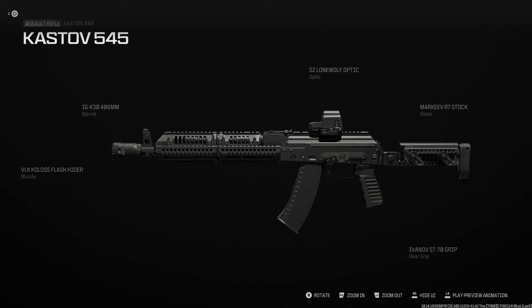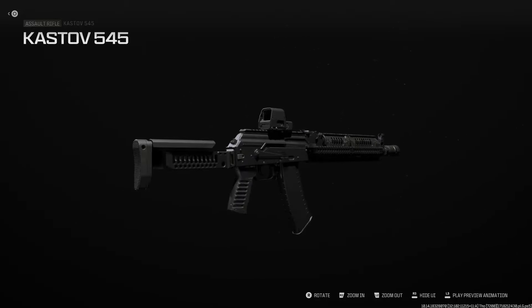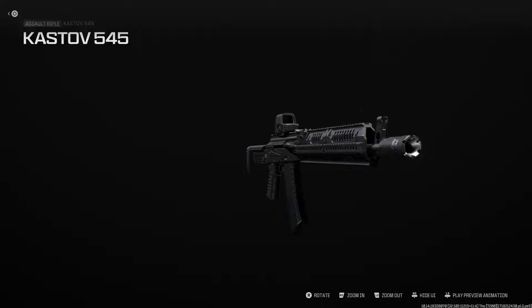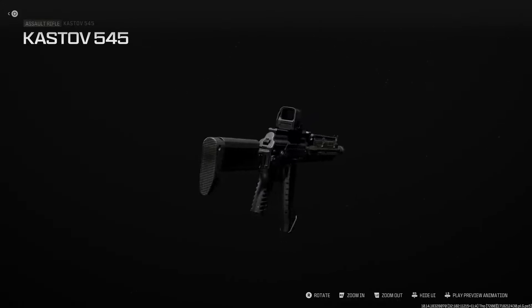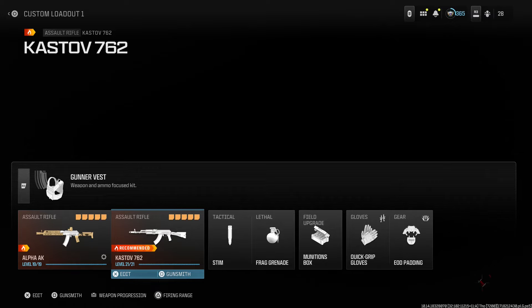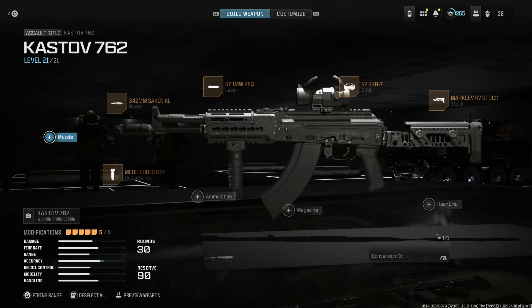Next up for Russian tactical weapons, the Alpha AK — very similar to builds you've seen in the past. This is the Kastov 545 or AK-105. We're running the VLK Colossus flash suppressor to give us that big Russian alpha flash suppressor/compensator combo, the Zenico Sport hand guard IGK-30, the Lone Wolf optic, the PT1 buttstock. I switched out the front grip for a rear grip option because I wanted a black Alpha AK, so I put an Ivanov grip on there so the black camo covers all parts of the weapon.